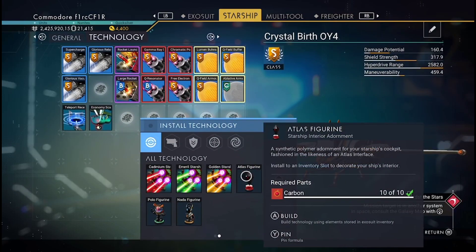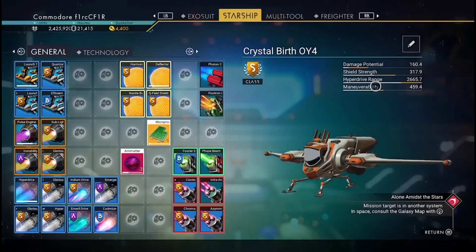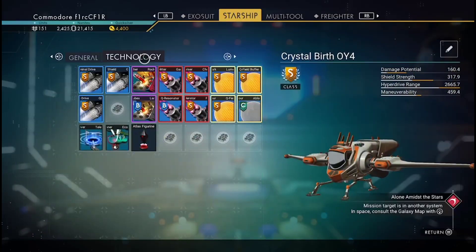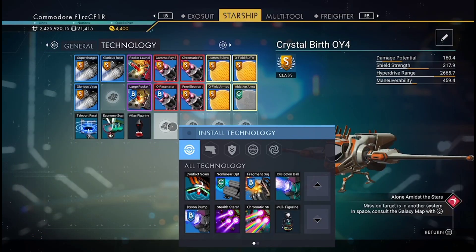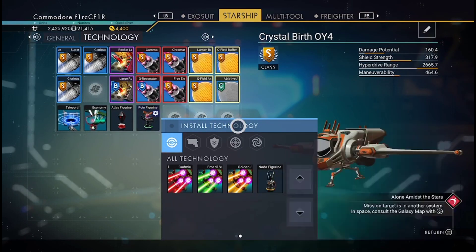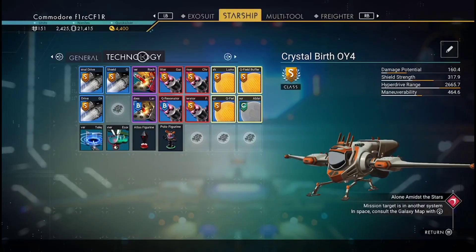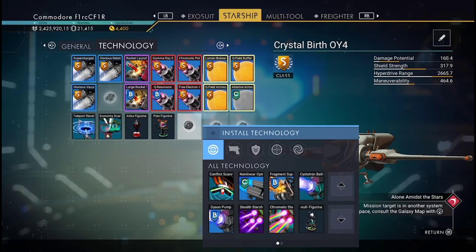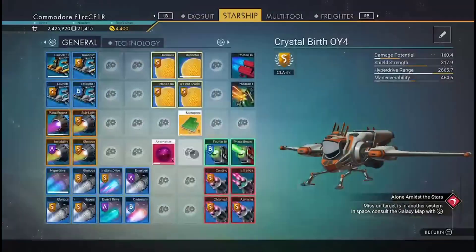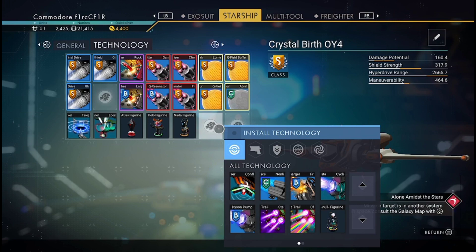Now we need to put in the things that are going to boost it. The Atlas figurine boosts the hyperdrive — you can see it's gone up to 2600. I've also got Polo and Nada figurines, which either boost the pulse engines or shields. These figurines always do extra things for your ship.